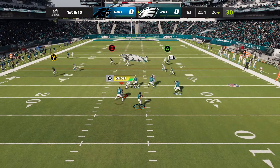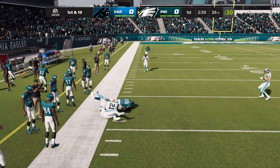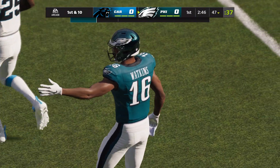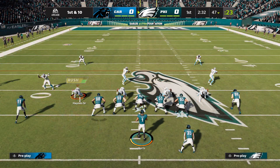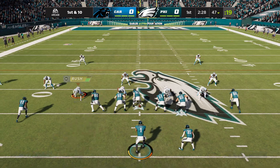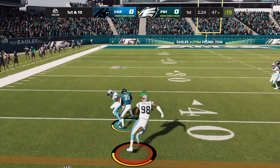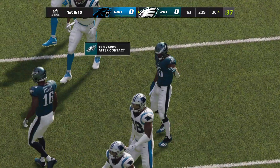On first and ten, it's Hurts. Wide open is Watkins, he's got it, and they work this well upfield across the 45. A big hit to start the drive has him up near midfield for first and ten. Boston Scott, his first carry — powerful running, and he is tackled inside the 40, not quite to the 35.